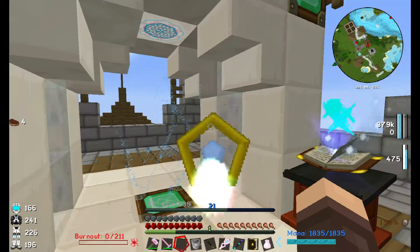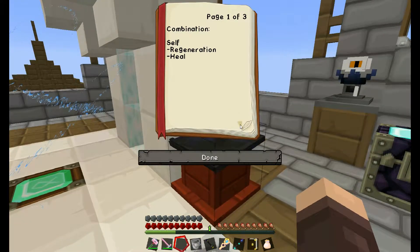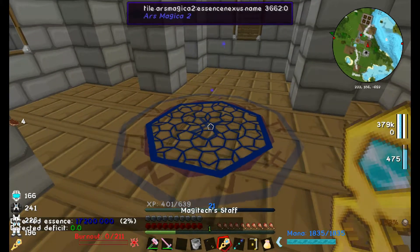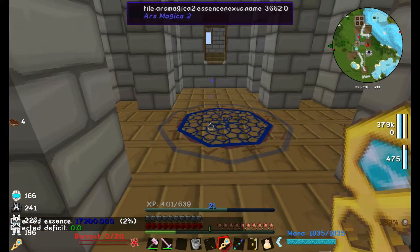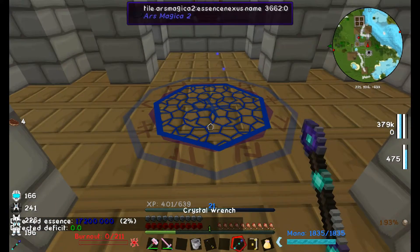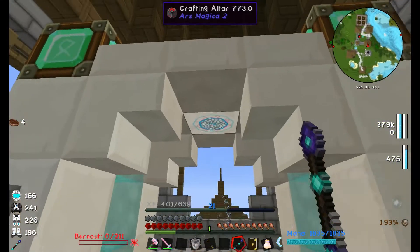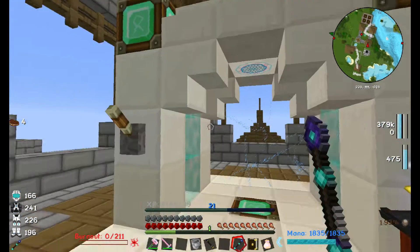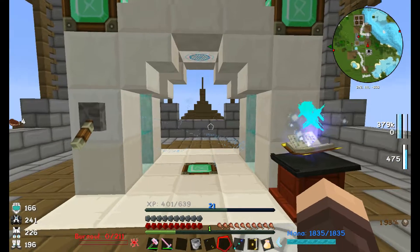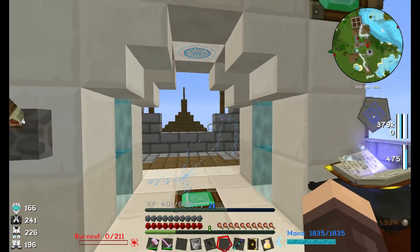When you see this portal here it means you need to give it essence. Looking in the book, it says it needs 500 neutral essence — we've got loads, 17,000 neutral essence, which is absolutely insane. To do this you right-click the middle of the altar, you should see a beam — no matter where it is, outside or inside — then right-click on your crafting altar. Flick your lever and it should shoot across. That's it, all done.